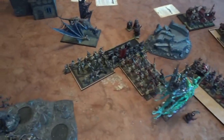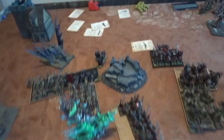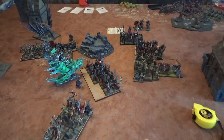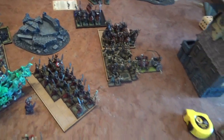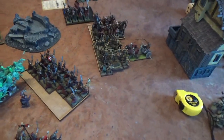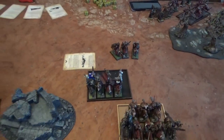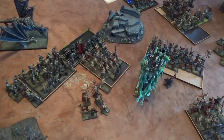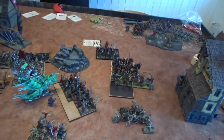Vampire Counts turn five: Zombies moved in, Terrorgheist stayed in the forest. Mortis Engine killed 4 Warriors. In the magic phase he brought back 5 Grave Guard and Curse of Years killed 3 more guys and put a wound on my general. In the shooting phase I screened one guy down. In close combat I lost by 3, a few more died, and over here he won by 11 — 11 more crumbled.